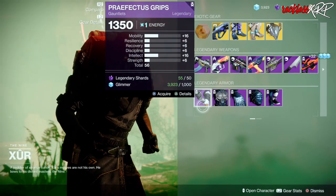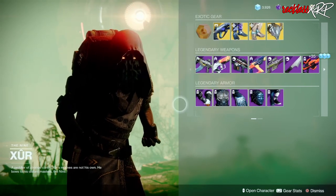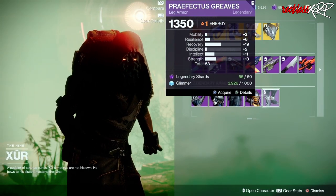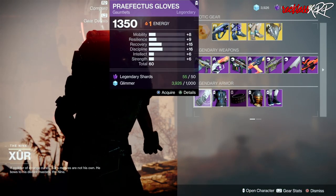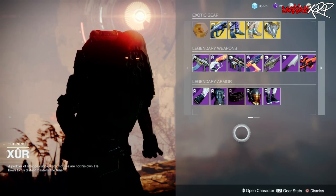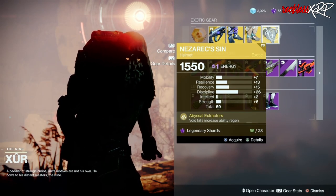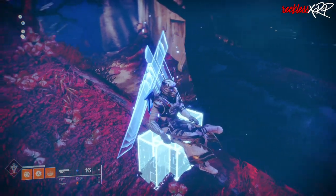For the hunter, the armor rolls are pretty terrible. On the titan, they don't have very good rolls either unfortunately. Here on the warlock, the rolls are pretty much not good either. So none of the subclasses actually have good legendary armor this week. Your best bet are the two exotic pieces — the Mark 44 Stand Aside for the titan and Nezarec's Sin for the warlock — and that brings us to the end of the video.